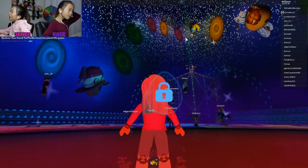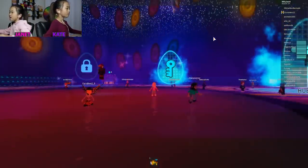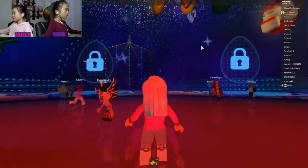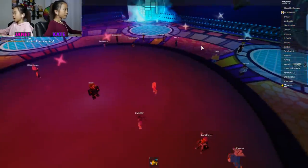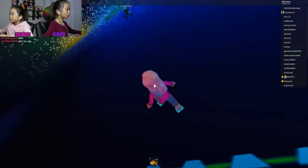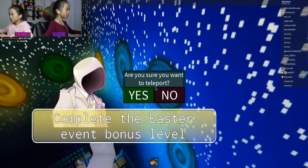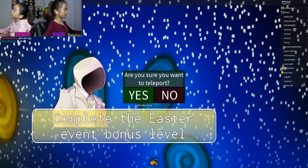Look at the egg — it has a duck around it like a swimmy duck and a shark inside. Right now I have eight eggs — I just need two more to get ten. That's our goal, ten. Tad said we're going to be doing a speed run next. Complete the Easter event bonus level.